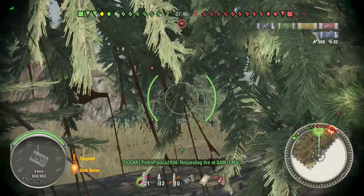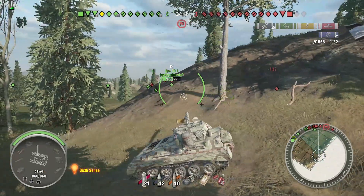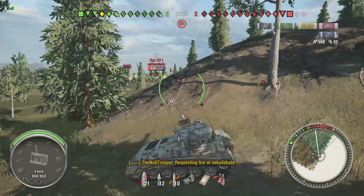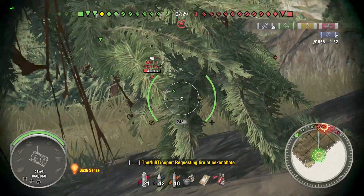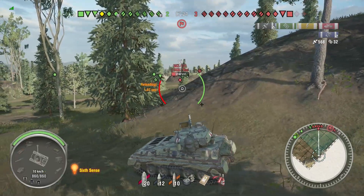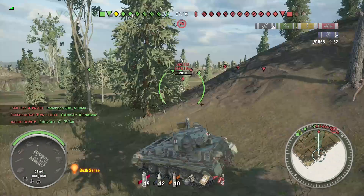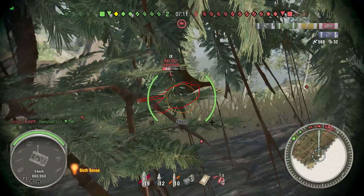My point was, if all light tanks had bad DPM, then this would be fine — it's just another light tank, your job is to scout. But the issue is all the other light tanks don't have bad DPM, and they will pulverize you. An AMX 1375 will put his magazine into you, reload before you've done half his health, and then put another magazine into you. And if you're fighting against a 48% win rate player who just decides to YOLO you, they're going to win. There's nothing you can do about it.